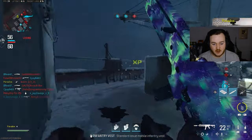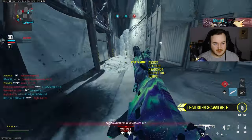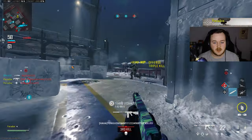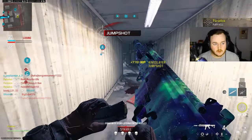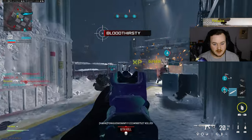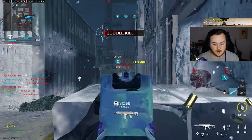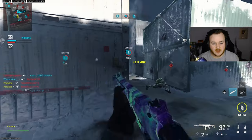It's always me getting killed by dumb guns like the crossbow and everything. Let's use the MCW or something. At least we got a full set of streaks out of that life, so I mean, I'm not bugging too crazy. This thing is an assault rifle — dear Lord, man. We got a double kill.